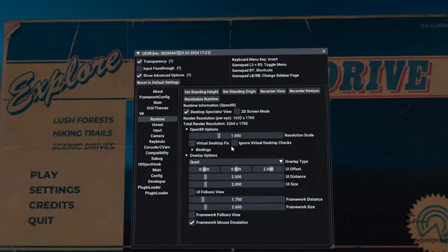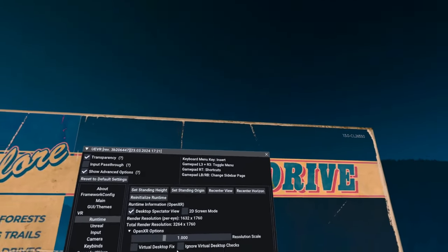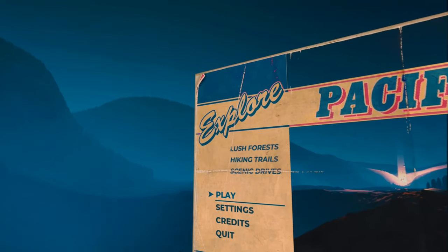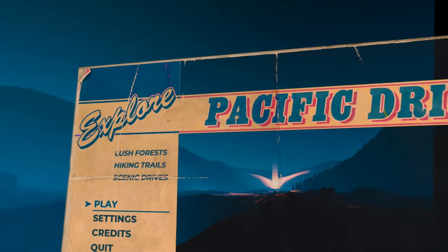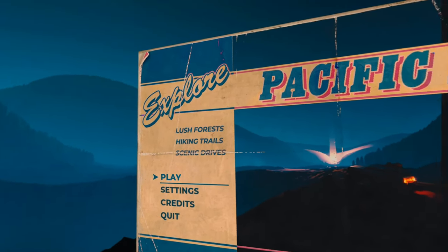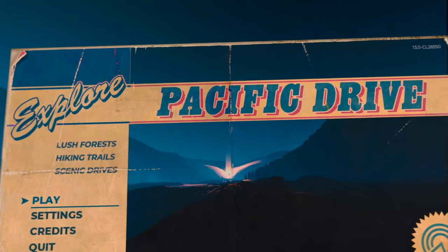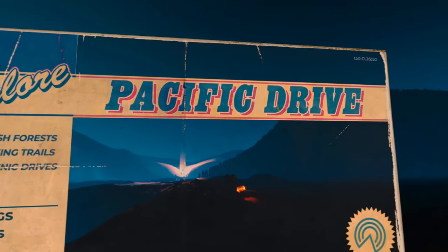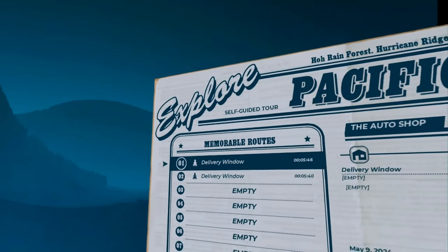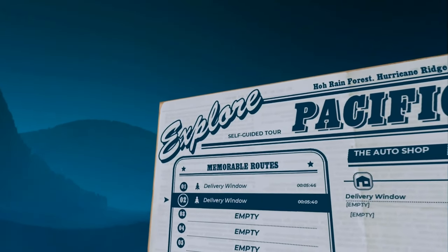A popup will appear - you can close it with your mouse or by pressing both thumb sticks down. You can go through the settings and have a mess about with them if you want. I turned mine down because I'm running this on a 3060; by default they were all set at Ultra.